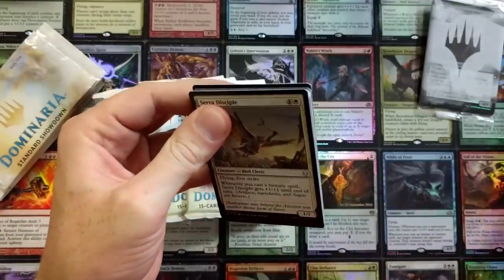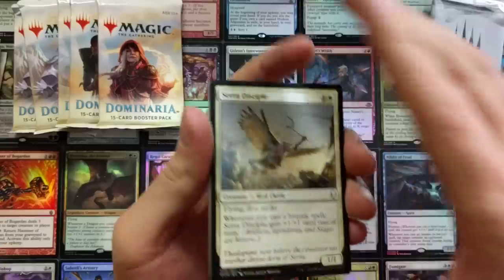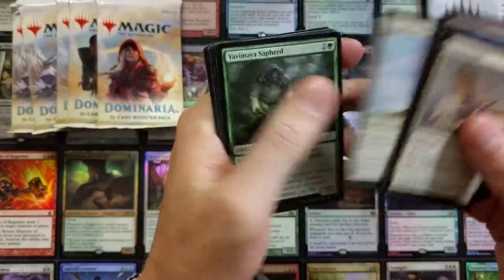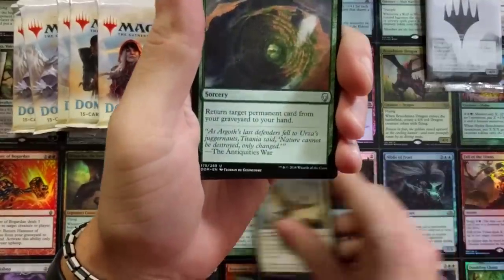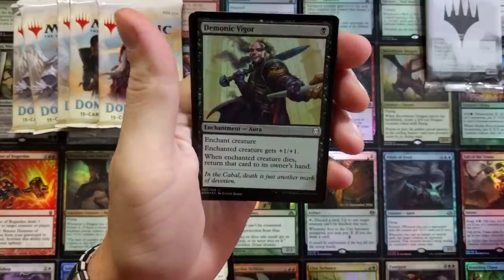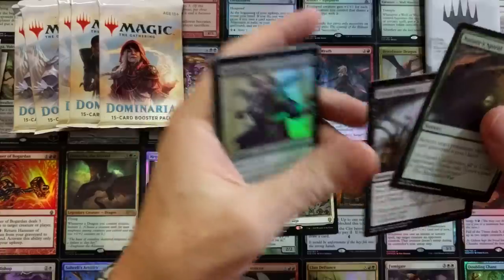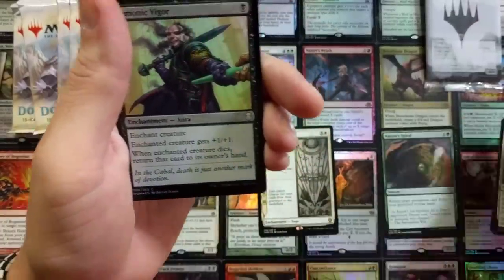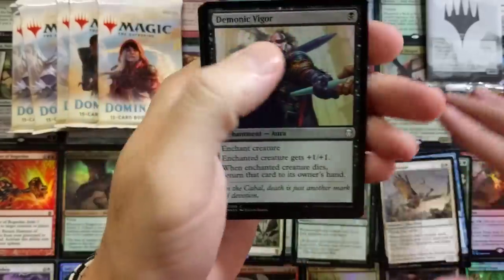Ravnica is right around the corner, just about two days away - we're gonna be cracking open a couple booster boxes and pre-release kits. And we got a 316 - Fall of the Thran foil, Demonic Vigor. That actually looks pretty slick. Why do I always pull Fall of the Thran? I'm honestly sick of seeing it. I've pulled it so many times.